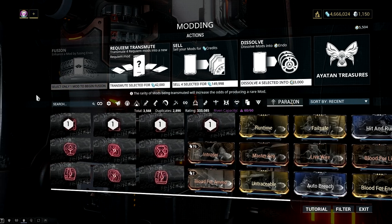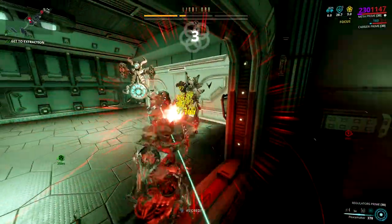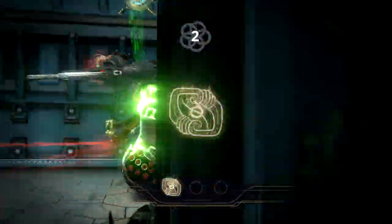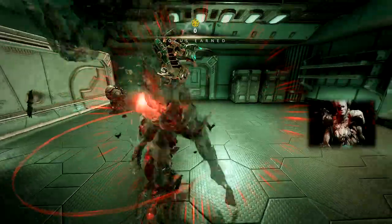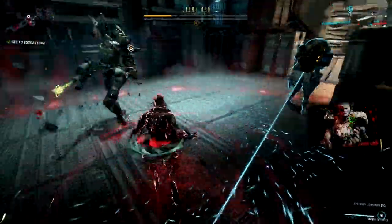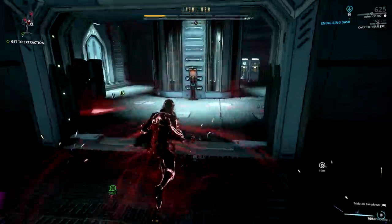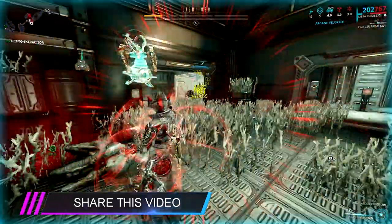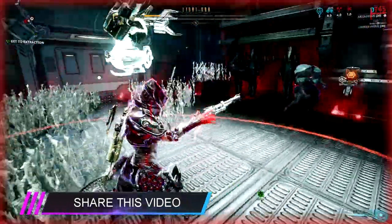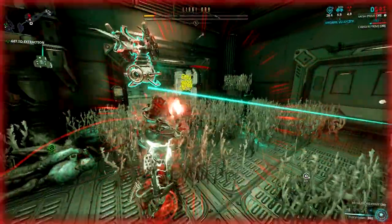How do you obtain these Requiem mods? There are two ways. One is by buying them from other players — this is what I usually do to make the grind bearable. Here's a bonus tip: one of the best ways to earn platinum right now is Kuva lich farming. You can either kill your lich and get its weapons and ephemeras, or convert them and make them your allies.